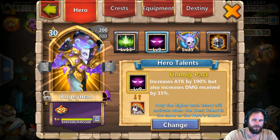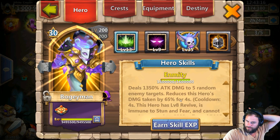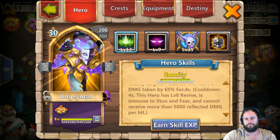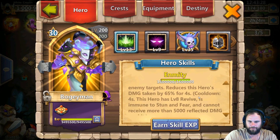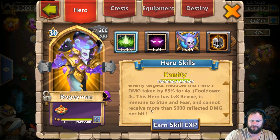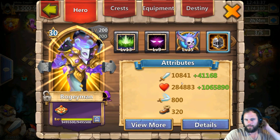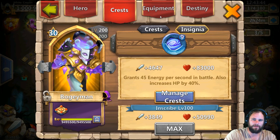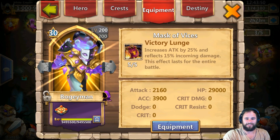Boogeyman is a defensive legend so you want Unholy Pact on him — this is why you would want it. It reduces this hero's damage taken by 65%, so it's like a mini damage cap. He's got a built-in mini damage cap in his skill — cannot receive more than 5,000 reflective damage per hit. He's got a good amount of HP at 10,800, so that's why you'd want Unholy Pact and nine of nine Empowered as an Insignia. Then we have Victory Lunge, with Accuracy and Attack traits — that is perfect.